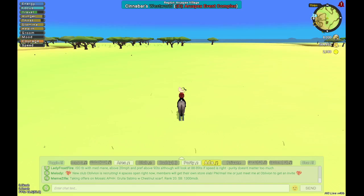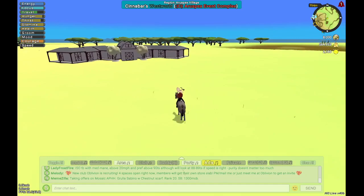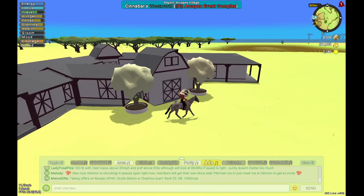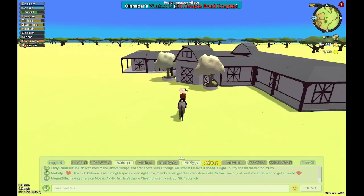Hello everyone, and welcome back to my building guide for Horse Isle 3. In the last video, I was on a different ranch and I didn't like the way that one turned out, so we are going to start fresh on this new ranch. I already have my barn built — if you're wondering how I designed it, there's a simpler version in the last video. But we are not here to talk about barns; we are here to talk about building arenas and pens.